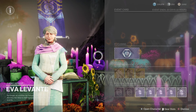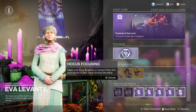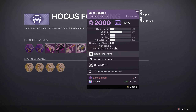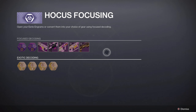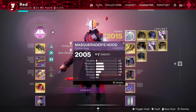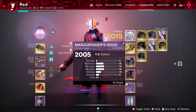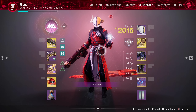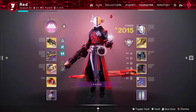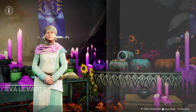Your main thing you're going to be grinding for is candy and eerie engrams, because they are what's used to get your exotic class items or any of the weapons available with this year's event. Candy is earned by just doing stuff in the game while wearing a mask, so make sure you always have a mask equipped. They drop after defeating enemies and appear as little blue Gambit motes — make sure you pick those up. If you miss them, they should go to your postmaster, so make sure your postmaster isn't full.